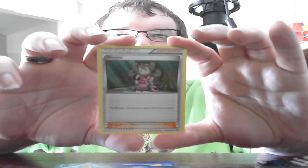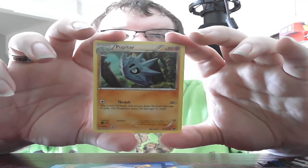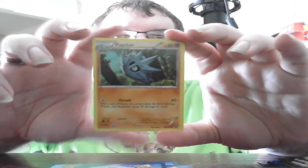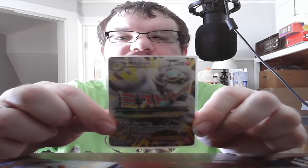Trainer Supporter Shauna: shuffle your hand into your deck and draw five cards. Stage 1 Pupitar, HP 80 Fighting. Thrash: 20 plus — flip a coin; if Heads does 20 more damage; if Tails, does 20 damage to itself, so it can do 20 to 40 but tails hurts you. Trainer Item Energy Reset: put as many energy cards attached to your Pokemon as you like into your hand — very interesting card. The best card we got out of that was the Mega Altaria EX.